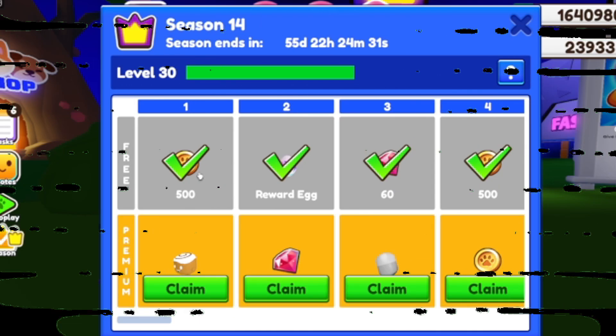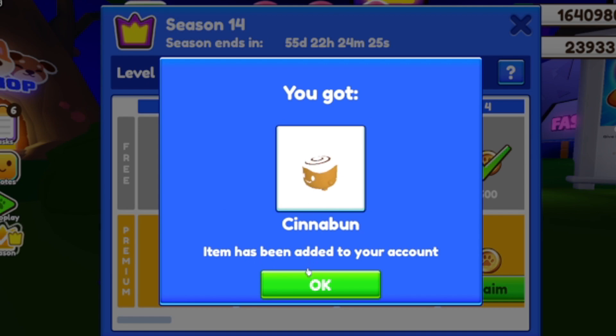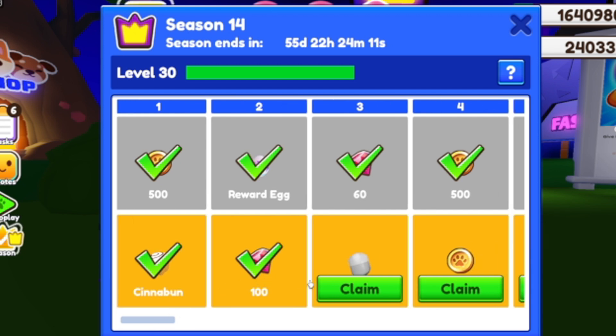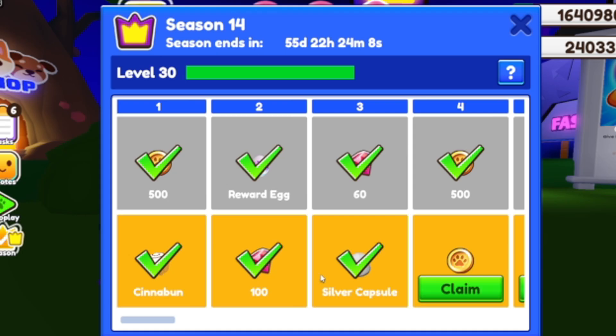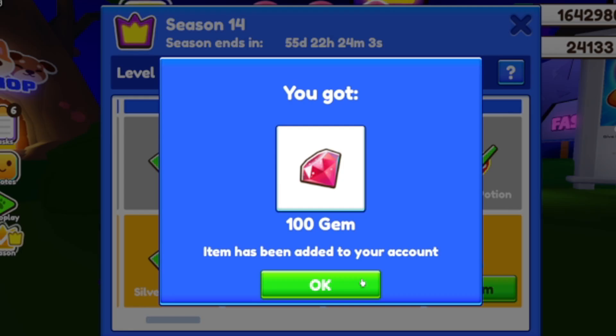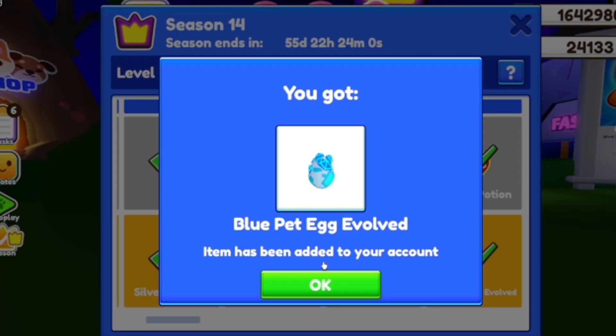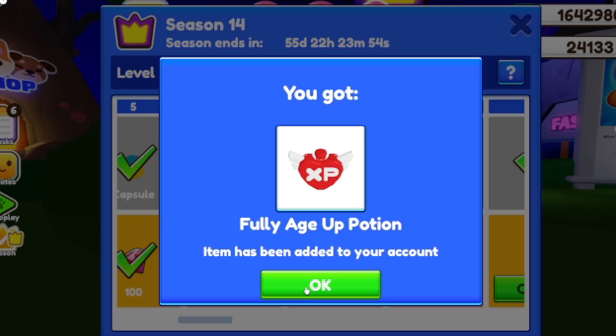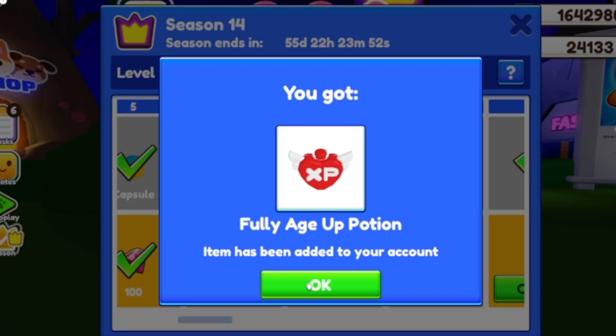Time to buy the premiums - we have premiums now guys, so let's buy this. First off, right in the back, we got this cinnamon bun petling, and we got 100 gems. For this we get 60, and for this we get about 100 - so if y'all have robux and y'all want more extra money, maybe you can invest them in season passes. And we have the silver capsule, 2,000 coins, and we got 100 gems, and we get 3 evolved eggs. It's really cool to have these evolved eggs, to save them when a new pet comes from one of those eggs. And we also have a fully age of potion.